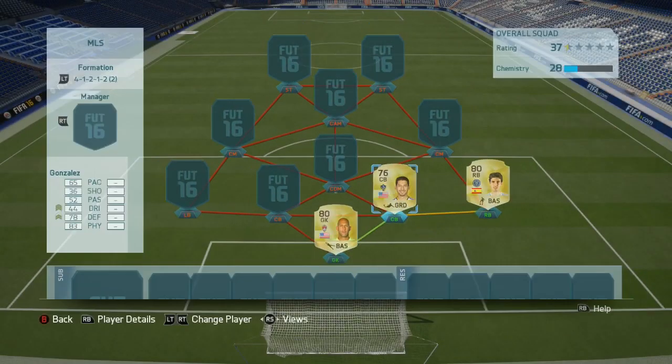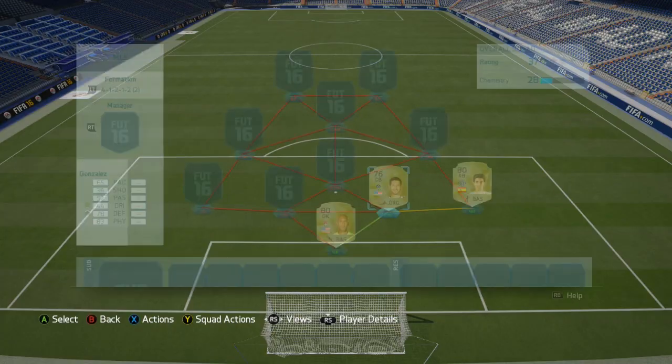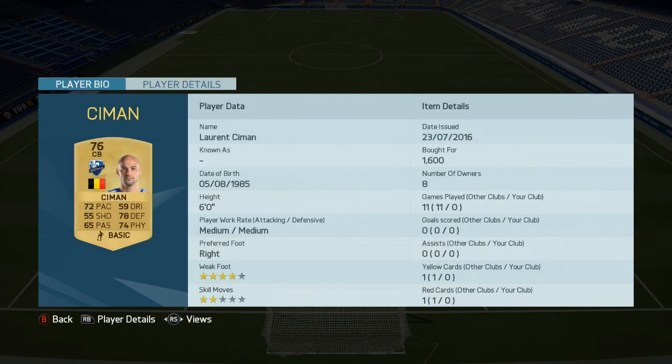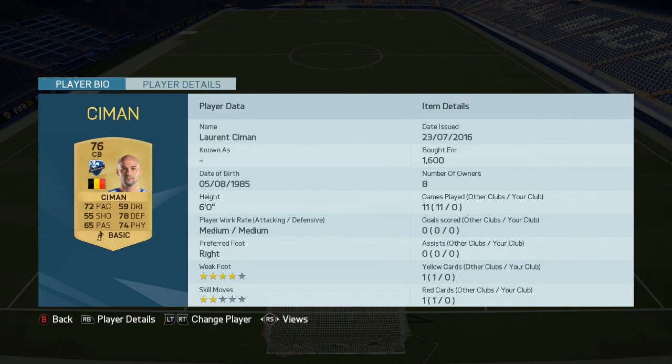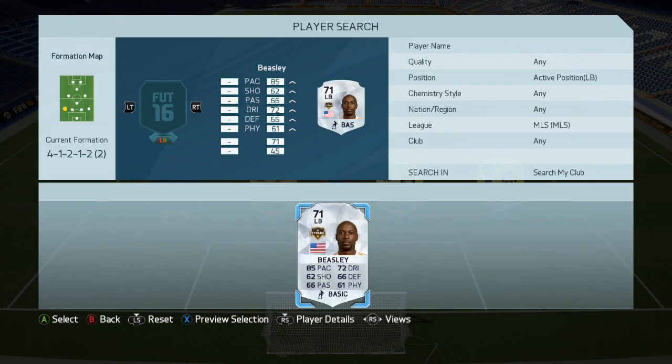On the right centre-back spot, we have got Gonzalez. 6'5", medium-high work rates — that is perfect for me for a centre-back, very good indeed, wins all the headers. And then we've got Seaman, a little bit more pace. He's about 6'0" but he's got a 4-star weak foot, so I'll put him over on the left as well so he can whip the balls in.